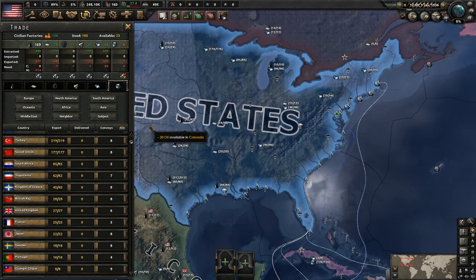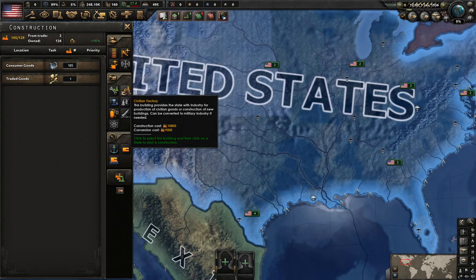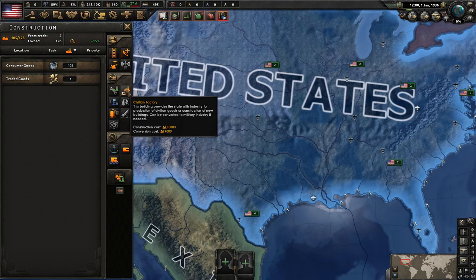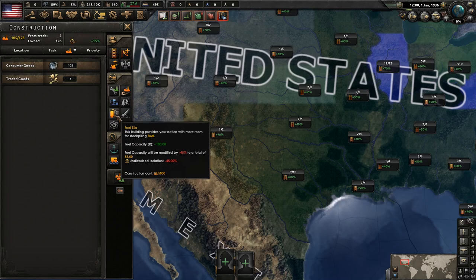We've got our trade going and now need to get our factories set up. America has an absolute ton of civilian factories, so it doesn't make a lot of sense to build more of them initially — almost all of them are going towards consumer goods. We should definitely build military factories or dockyards first.